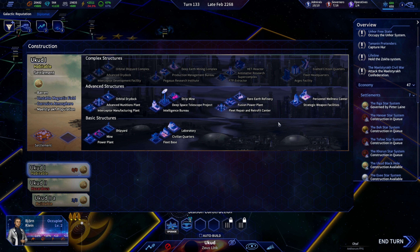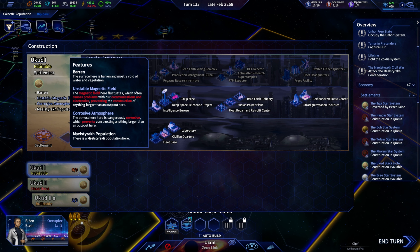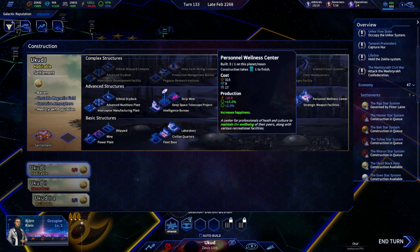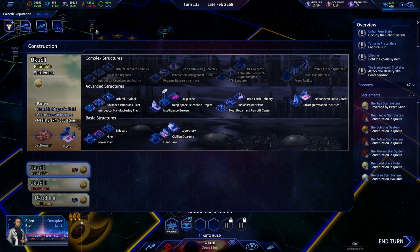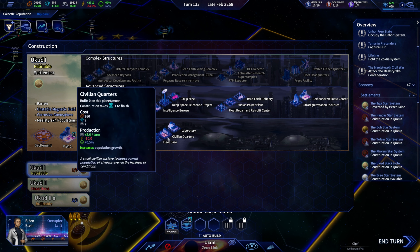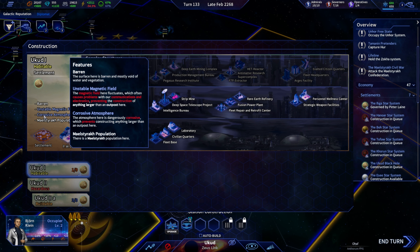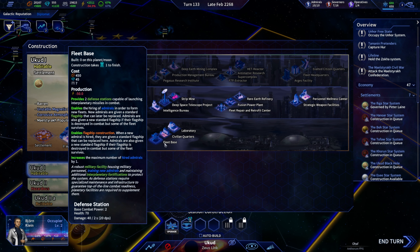Not really much to focus on here. We could build — but there's no bonus to resources. What we can do is get a personal wellness facility up and running to keep our long-term and short-term happiness rolling. Civilian quarters — there is literally no bonus to this location.